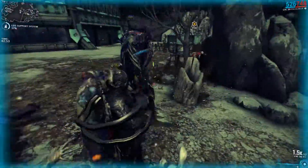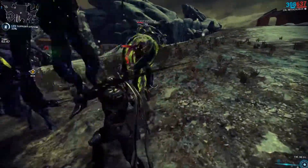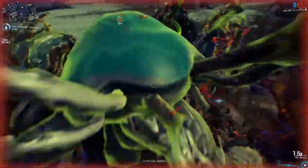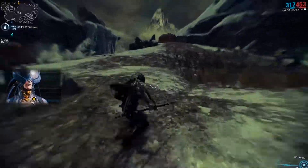Facing the Infested, you need to watch that you do not get swarmed by them when you have the staff drawn. You can handle normal enemies just fine but Eximus enemies will be a problem when there is more than one of them. When a healer is around, enemies are rather tough to kill, which generally makes this weapon not a great choice against Infested in endless missions on lower levels.